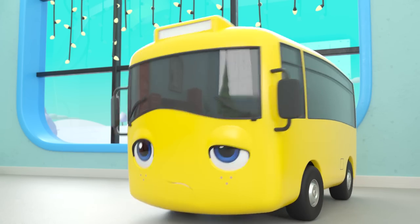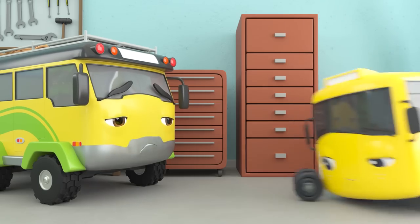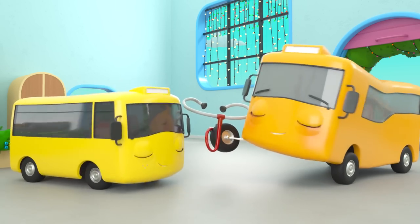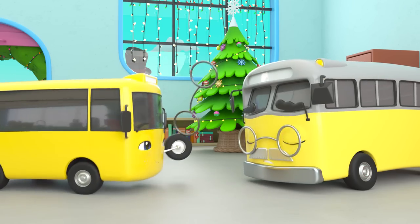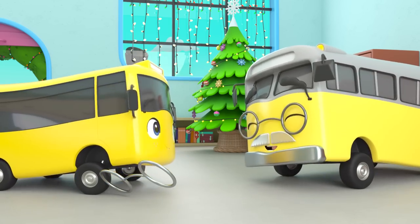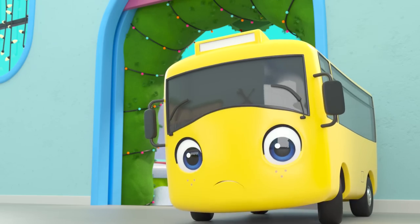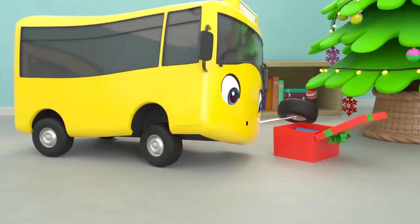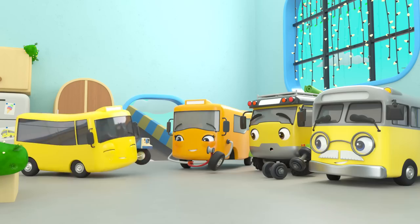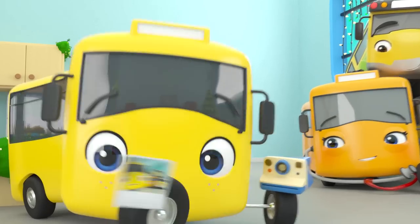Maybe Buster can work out which present belongs to who. The weights must be for Daddy — he's really strong! And the stethoscope is for Mommy because she's a vet. And the glasses are for Grandpa. Good job, Buster! It's just Buster's small present left — what is inside? Oh, a camera! Buster loves it! He's going to take a selfie with his family. Merry Christmas, Buster!